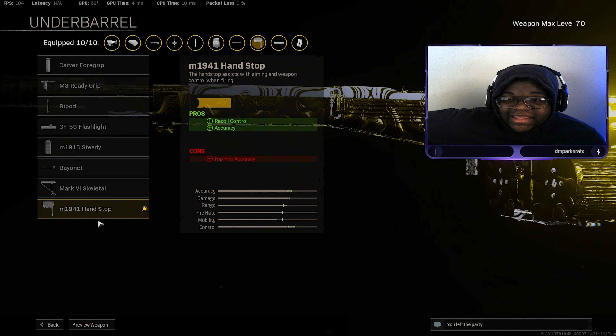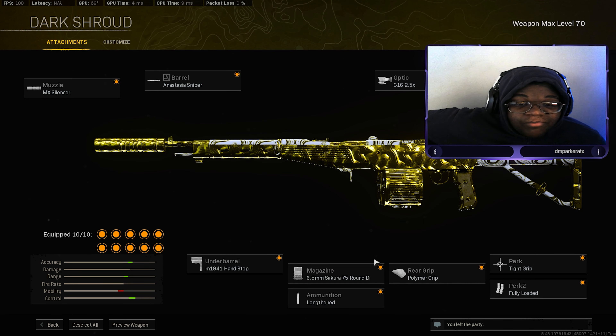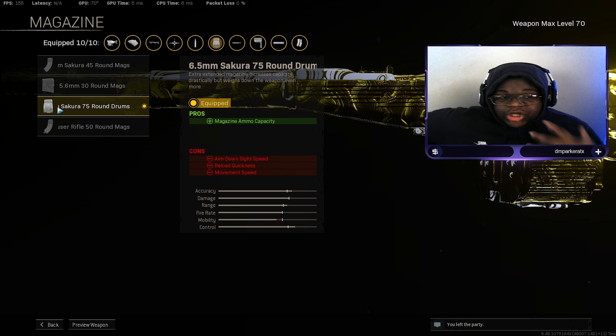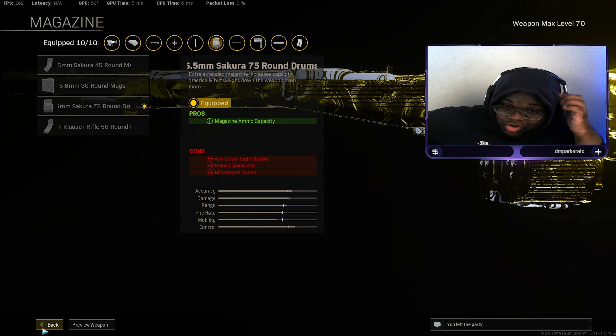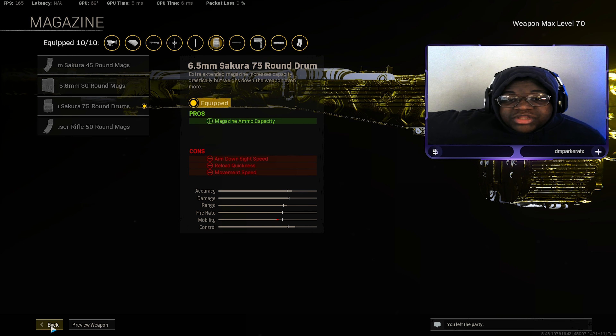Next we have the M1941 Handstop for recoil control and accuracy — we've got to keep that recoil to a bare minimum and stay accurate. Then we have the 6.5mm Sakura 75 Round Drum, which is our normal magazine but extended. You can see the double magazine on the gun. In Warzone it takes more health than multiplayer, so I highly recommend using this because you'll need more bullets to down enemies, especially when there's more than two.